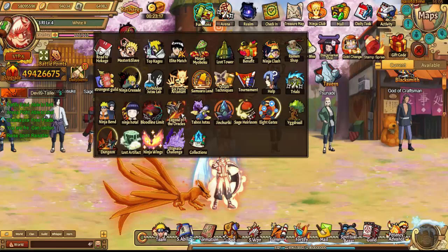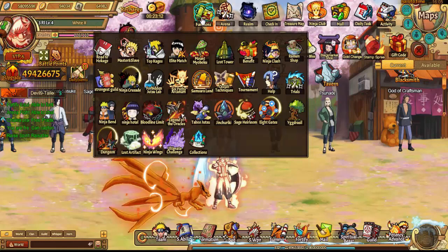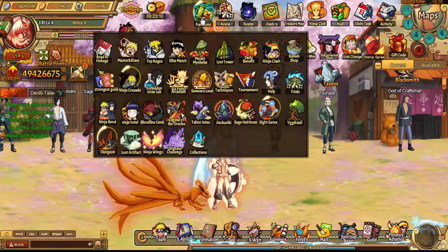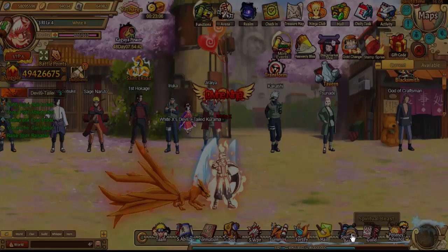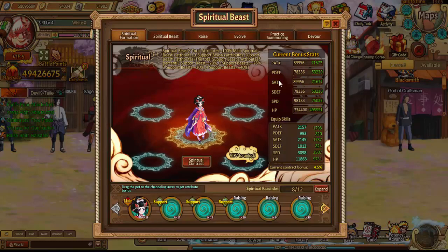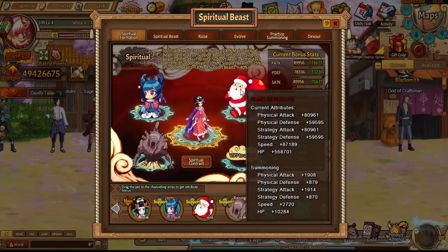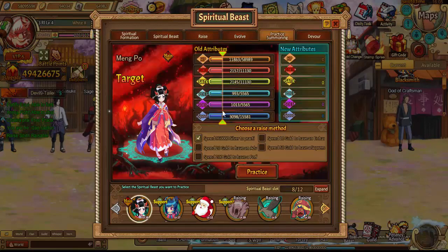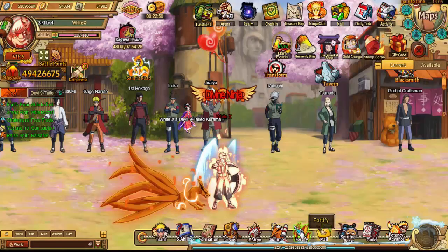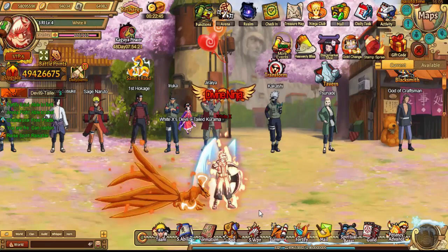I believe that covers everything for speed. Oh — pets! Better pets give you better speed. Level up their practice summoning and make sure that's as high as possible. Yeah, I think that's it — those are all the different locations you can get your speed from.